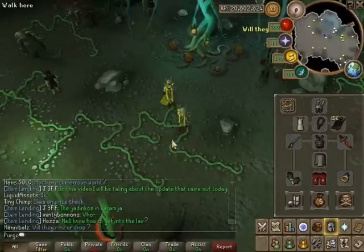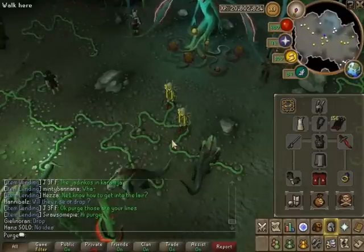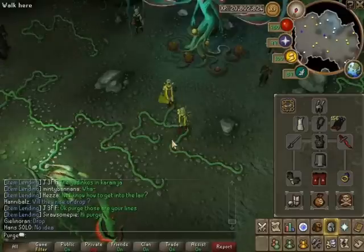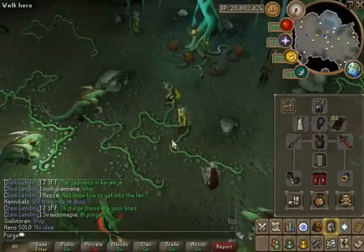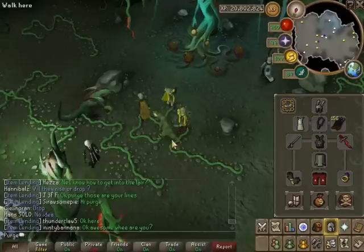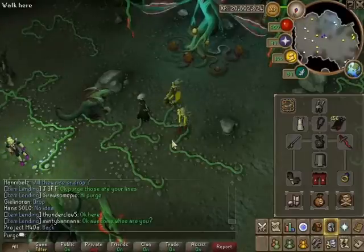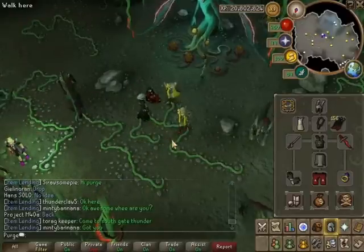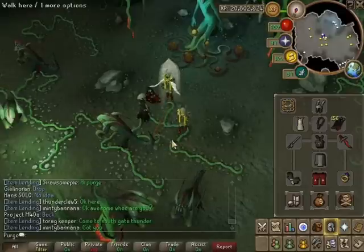So that is the Jadinko Lair and the Abyssal Vine Whip in a nutshell, and we can put to rest the question of whether the Vine Whip is better than a chaotic. Before I go, in two weeks time one of the biggest updates this year is going to be released - a massive update for clans called Clan Citadels. There is a countdown timer for it on the RuneScape homepage.